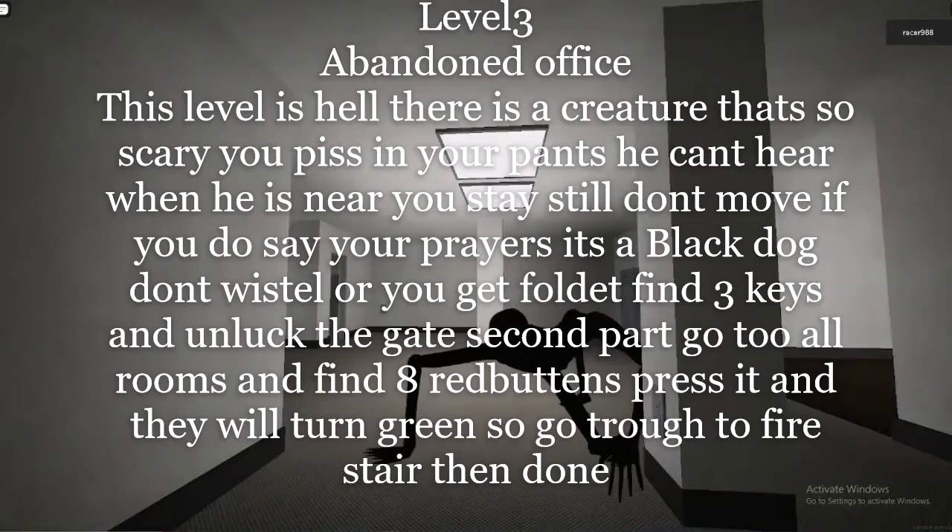Find 3 keys and unlock the gate. Second part: go to all rooms and find 8 red buttons. Press them and they will turn green. Then go through the fire staircase and you're done.